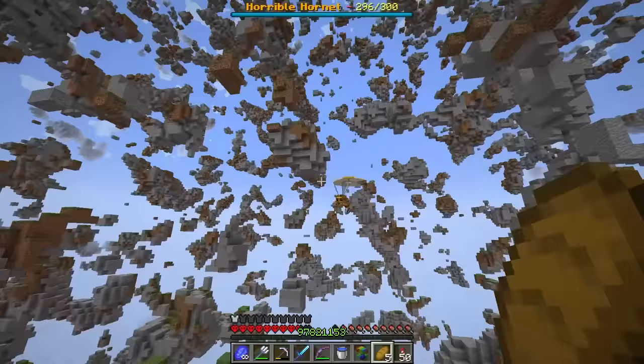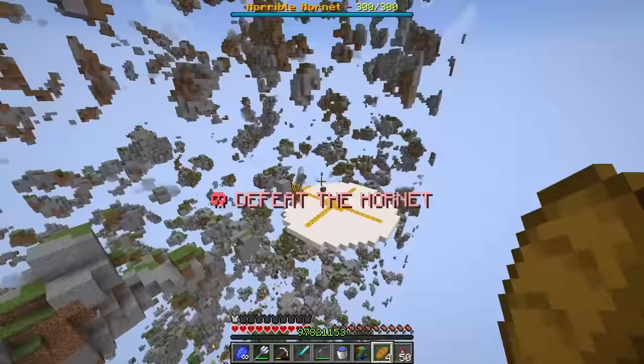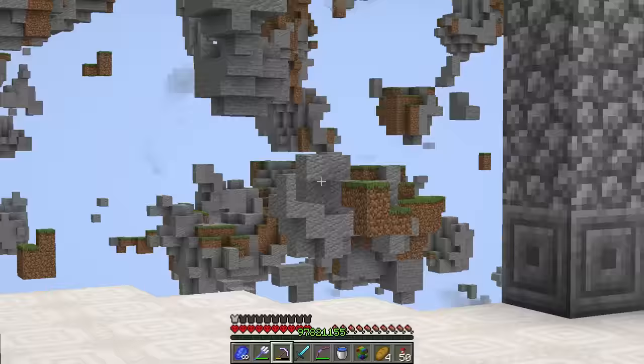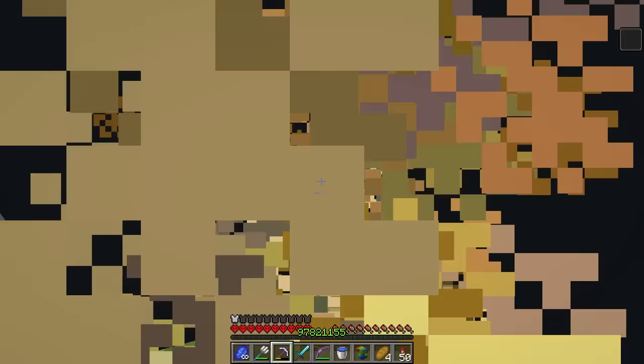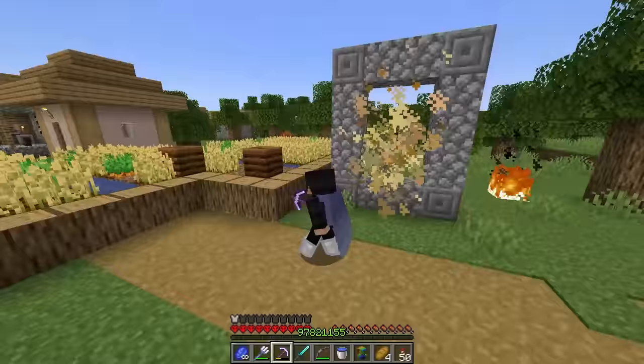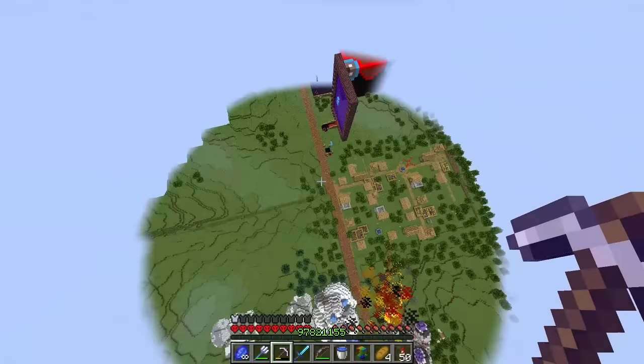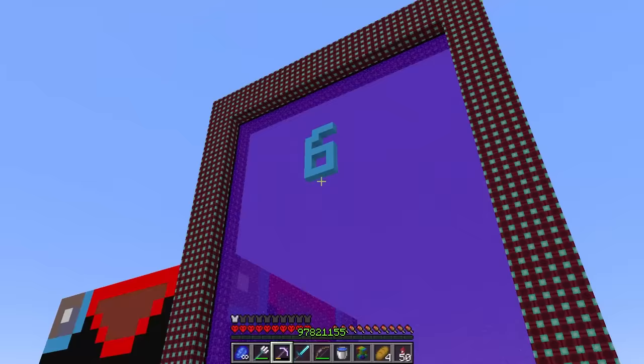It's a high-speed chase — I can barely keep up! It brings me back to the start. Time to fight! One bow shot kills it. We'll take it! The portals look amazing. Back through — no hornet this time. These enchants are so fun. I fly all the way down and we're going from number six to the last one: level seven — the God of Enchantments!